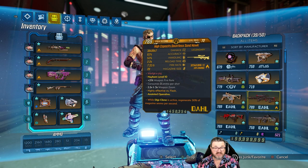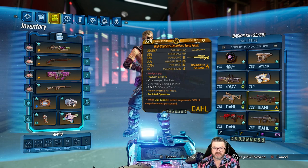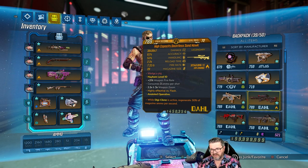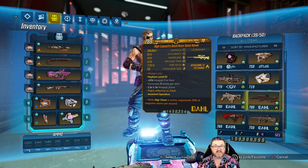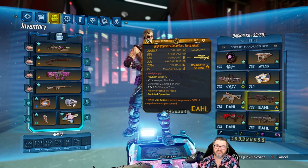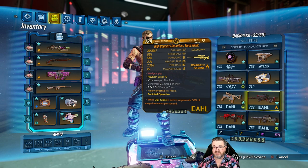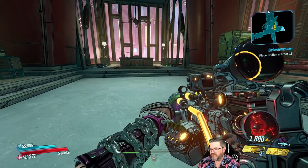We got ourselves our first Sandhawk of the playthrough — it's a fire one with digiclone ammo regen, so we got really lucky with that one. But we still need a corrosive and a shock one at the very least. So that's where we're starting today with some farming. We're also going to dive into DLC One and get ourselves the Seeing Dead class mod, which is one of my favorite class mods in the game.